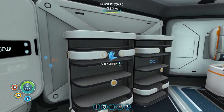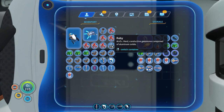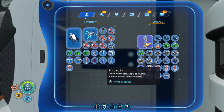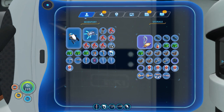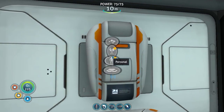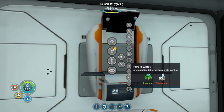First, we need to put up all of this stuff. Let's put that in there. And all of this nickel ore. We've only got one tablet — I thought we had more. What do we need to make a tablet? Ion cube and two diamonds.